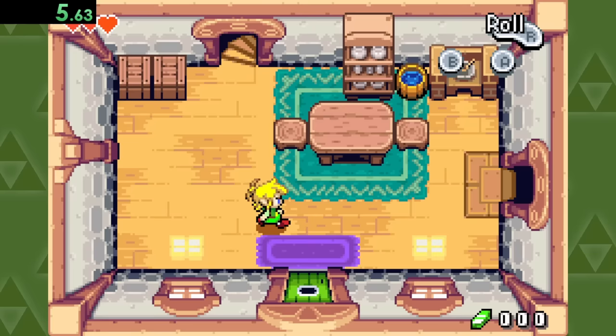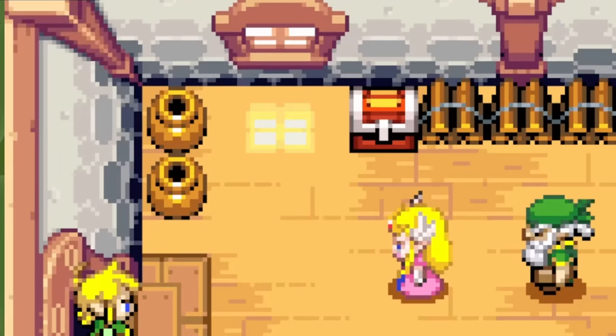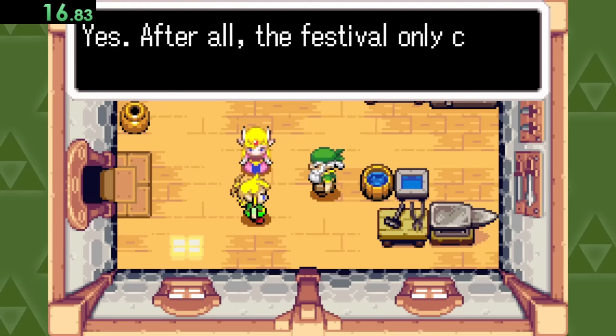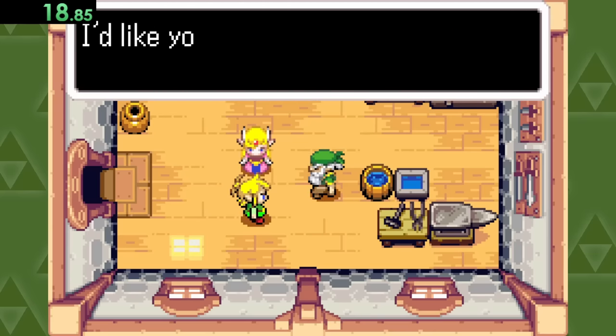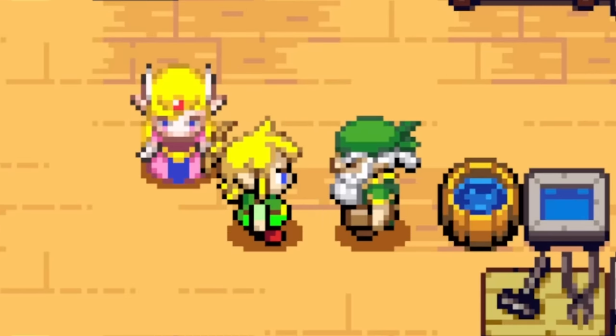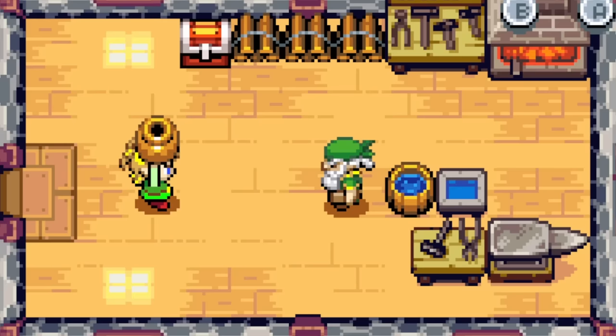On to the Minish Cap, where we'll make our way downstairs over to Grandpa's room, where there's a couple of pots. Zelda's talking, but if you don't mind, I'll just make my way over to these pots. Grandpa, please, we have company. Okay, finally. This is for embarrassing me in front of Zelda.